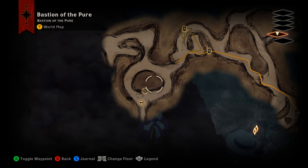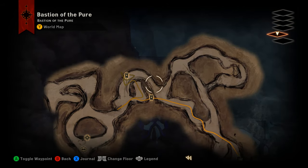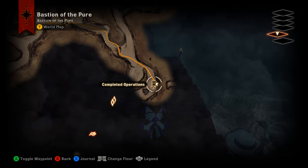In order to find this staff, you want to get down to level five and make your way around in this direction, all the way down here, and you will find an operation flag. Drop the operation flag.